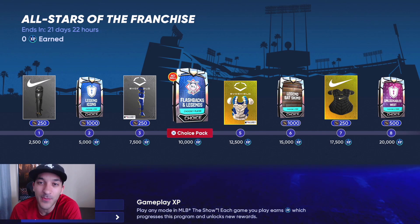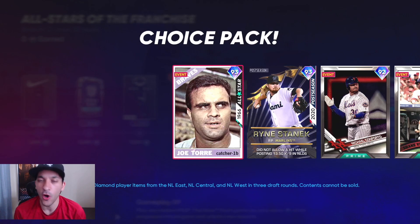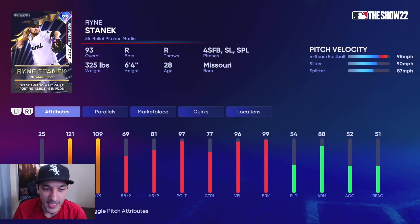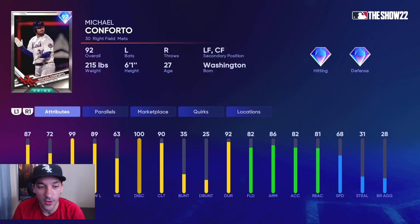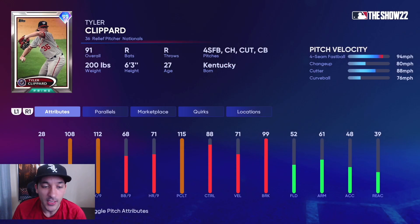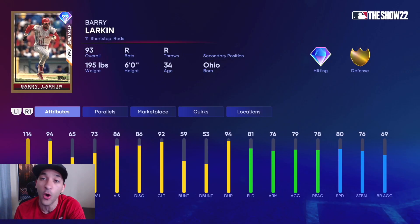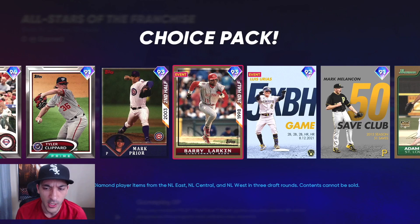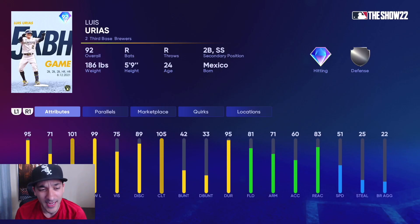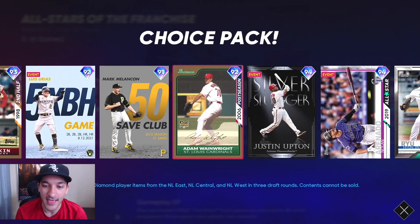Starting off with the Flashbacks and Legends, you have 15 from the National League. We have Joe Torre and Ryan Stanek — he actually has pretty good per nines. Michael Conforto had pretty good power numbers versus righties. You got Shane Victorino, Tyler Clippard. The good thing about this is all these cards are free to get, and they're all no-sell. Barry Larkin, Mark Prior, Luis Urias — a five extra base hit card, kind of interesting. Mark Melancon and Adam Wainwright.